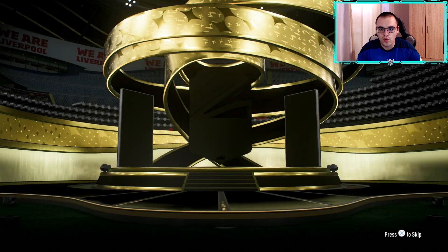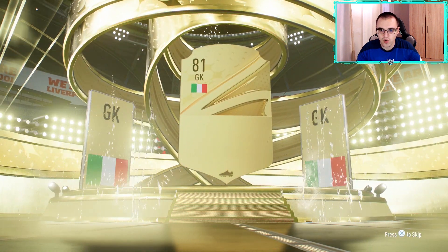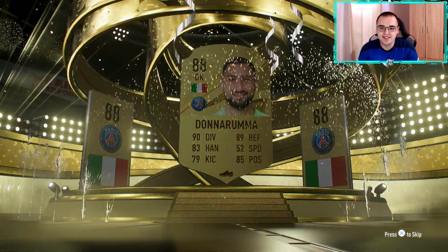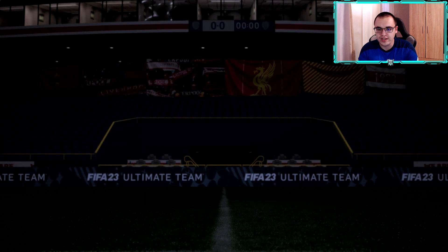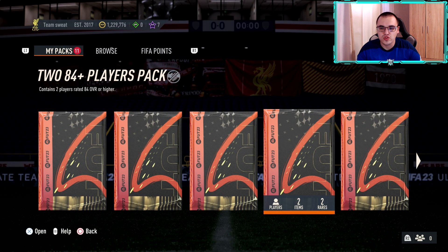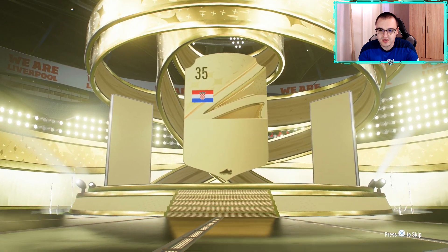Next pack is another 84 times 2 — normal gold player at the front, that's Zommer, so at least it's not a duplicate. Here we have another 84 times 2 — at least a walkout! Italian goalkeeper flag — that's Donnarumma! 88 is kind of good considering we've been getting 84s and 85s, and we do get Luis Dias as well.